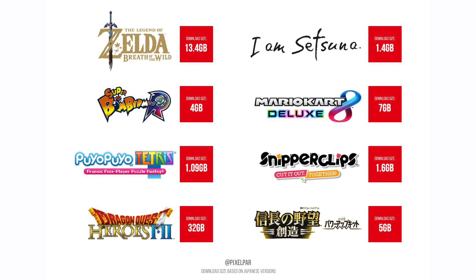These sizes are based on the Japanese versions of the games, but we can probably safely say that the English versions will be similar if not the same sizes. We can see some games will be small in size and some massive, like Dragon Quest, but you're most likely looking at an average of 8 to 10GB per game. This will vary with the game, but that is just an average.